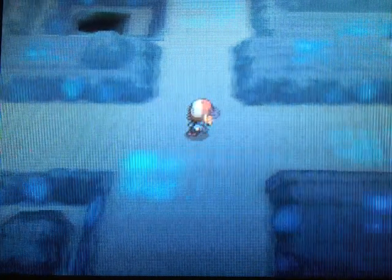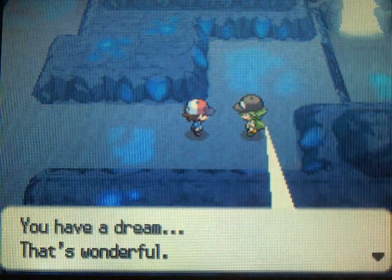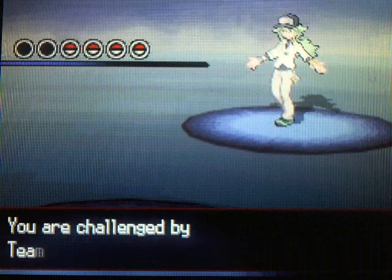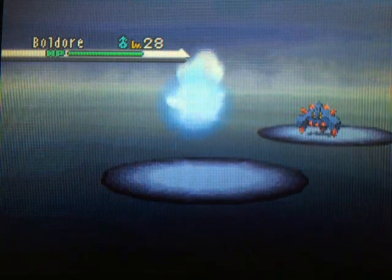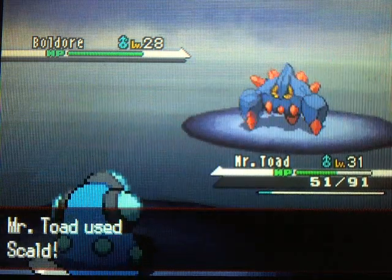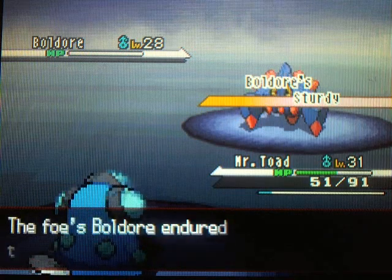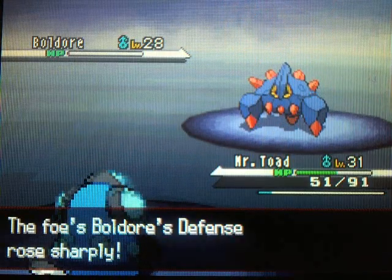Once you get up here, you can finally take on N and get out of here. We're going to go ahead and fight N — that's the last thing you've got to do here in the Chargestone Cave. N has a completely different team — basically Pokémon you can catch here in the Chargestone Cave: Boldore, Joltik, Klink, and Ferrisseed. This guy completely ditches every team he comes up with — he's had different team members every single time. Does he just get rid of them? Like, 'you guys suck, you lost' — then he catches all new Pokémon. He calls himself the king of Team Plasma, yet he can't even keep together a good Pokémon team.